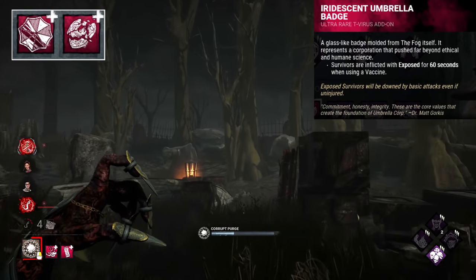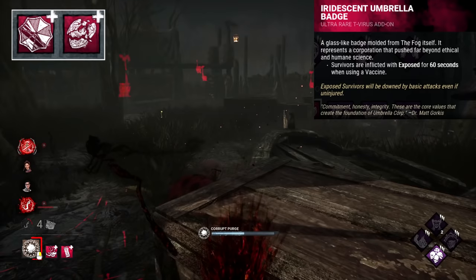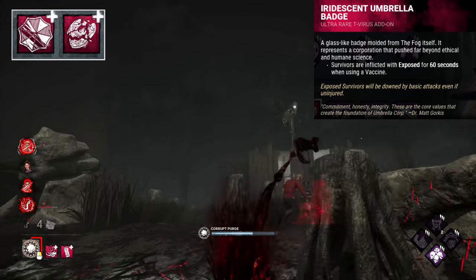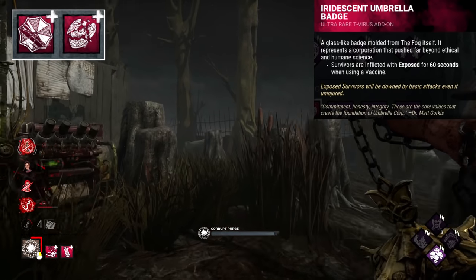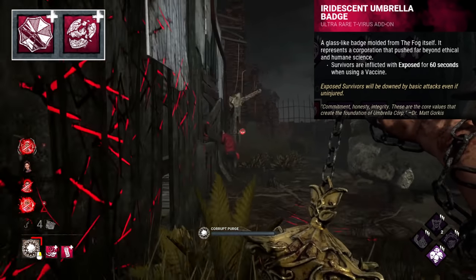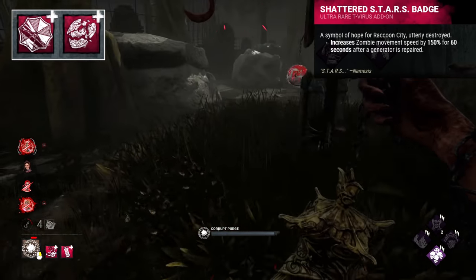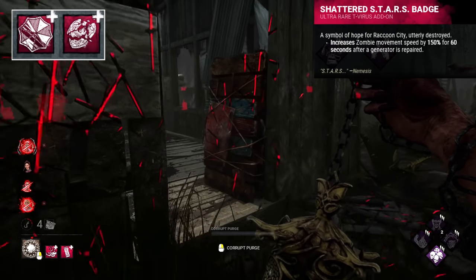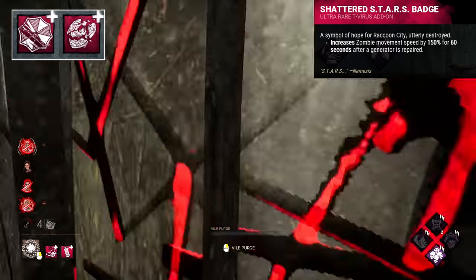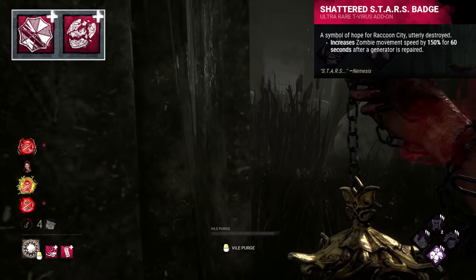Both add-ons for Nemesis are reminders of his goal — the Iridescent Umbrella Badge and Shattered Stars Badge. The Umbrella Badge reminds him of his creators and his loyalty, and with its new iridescent finish, he's reminded of his new loyalty to the Entity. The Stars Badge reminds him of his goal and encourages success in it. Kill Stars was his initial order, and possibly the Shattered Stars Badge encourages him to move beyond that — he's broken stars, time to move on to the trials.